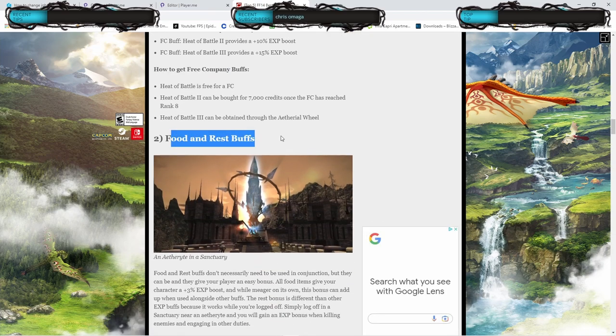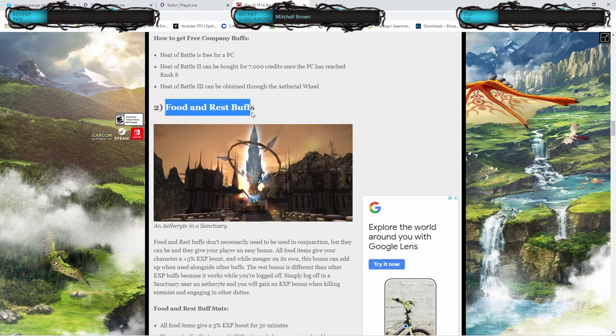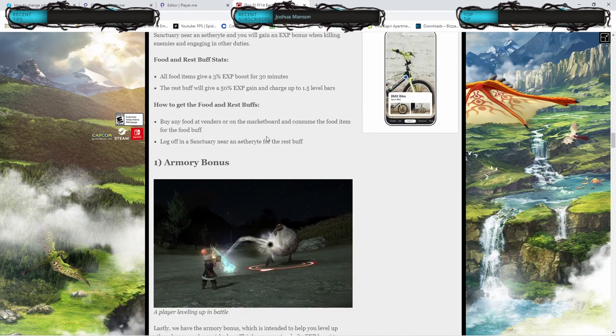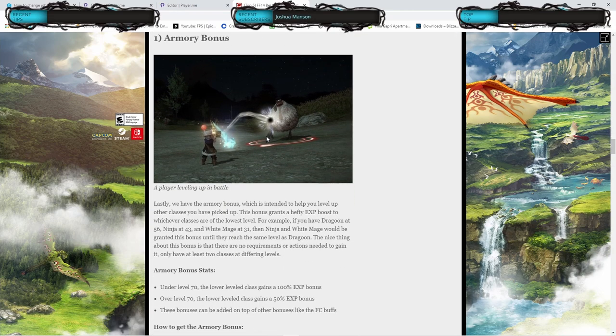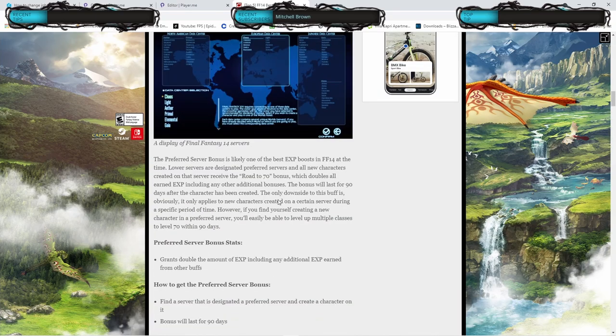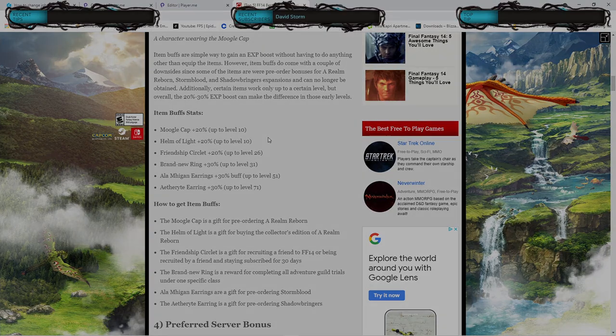There are also food and rest buffs. You can buy foods to give you an additional 3% EXP. Also, when you're rested in a quote-unquote sanctuary, you do get a rested EXP bonus as well — and that's pretty much all the major towns. You don't necessarily have to sleep in a bed or anything. And then last one's the armory bonus. I'll leave all this in the link in the description so you guys can go through it to see what your finances are looking like and get as many of these items as possible.